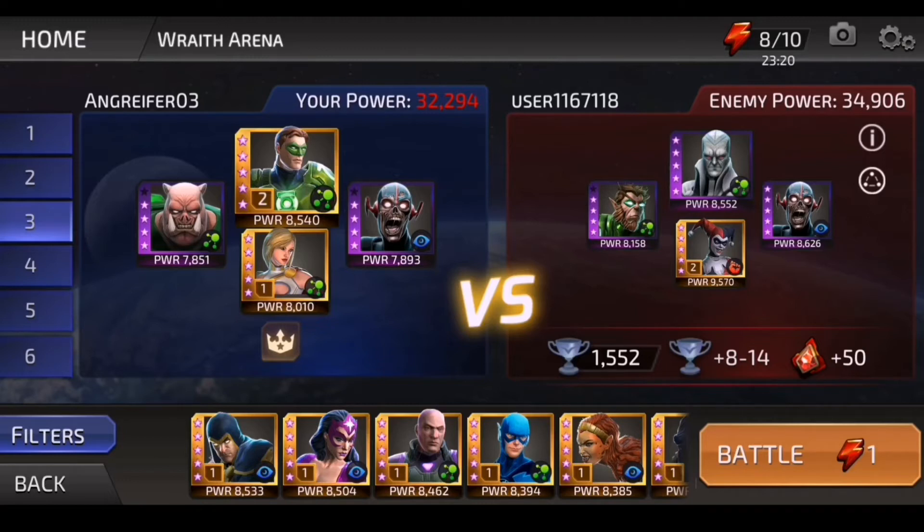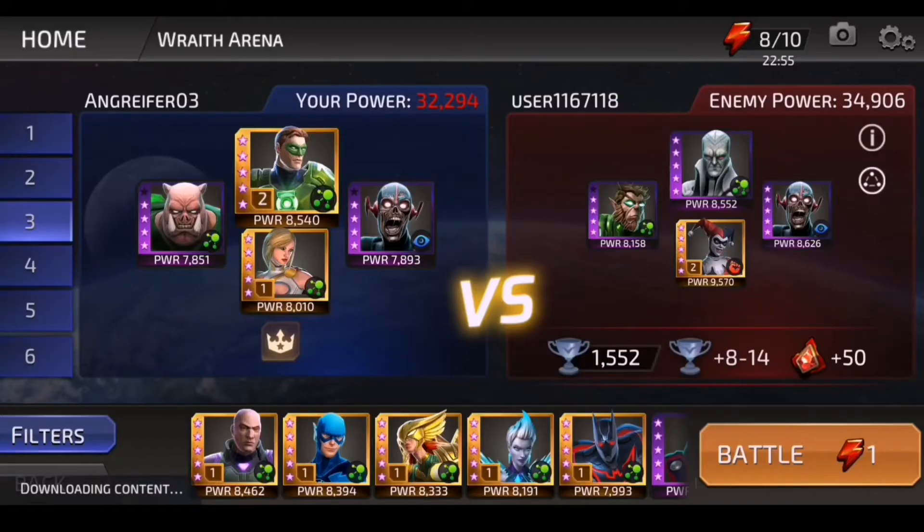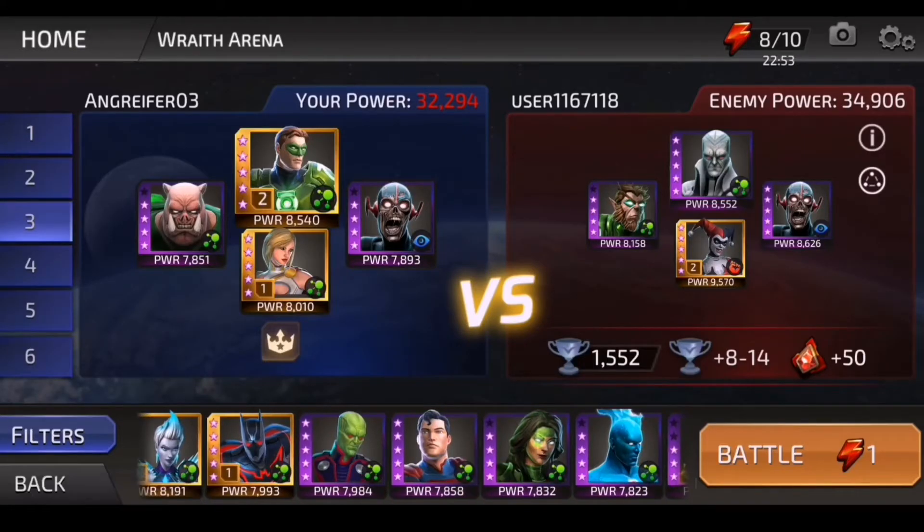We're going to have a problem with the speed. Should I sacrifice the debuff immunity and take the 50-50 chance on Harley Quinn giving us enraged — which is more like a 90-10% chance? Or should I stick with Green Lantern and try to withstand their attacks? That's going to be hard because Black Flash is going to reduce turn meter, so we're going to be stuck there for a while.